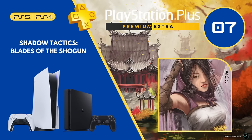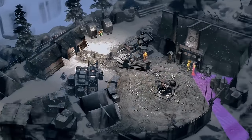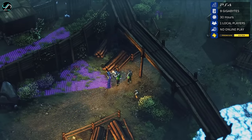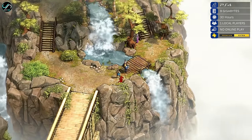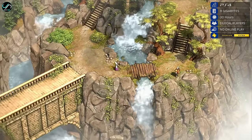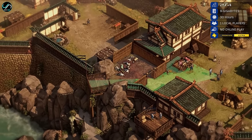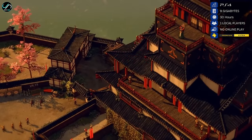Number 7 is Shadow Tactics: Blades of the Shogun, a tactical stealth game that seamlessly blends historical authenticity with strategic depth. Set against a backdrop of samurai intrigue and political turmoil, the game offers a gripping narrative through the eyes of a diverse group of skilled assassins. Navigate intricately designed levels where every step and silent kill matters. The isometric perspective provides a comprehensive view of the battlefield, allowing meticulous planning. While Shadow Tactics doesn't shy away from difficulty, the reward lies in executing a flawless plan or adapting on the fly, all enhanced by an atmospheric soundtrack.